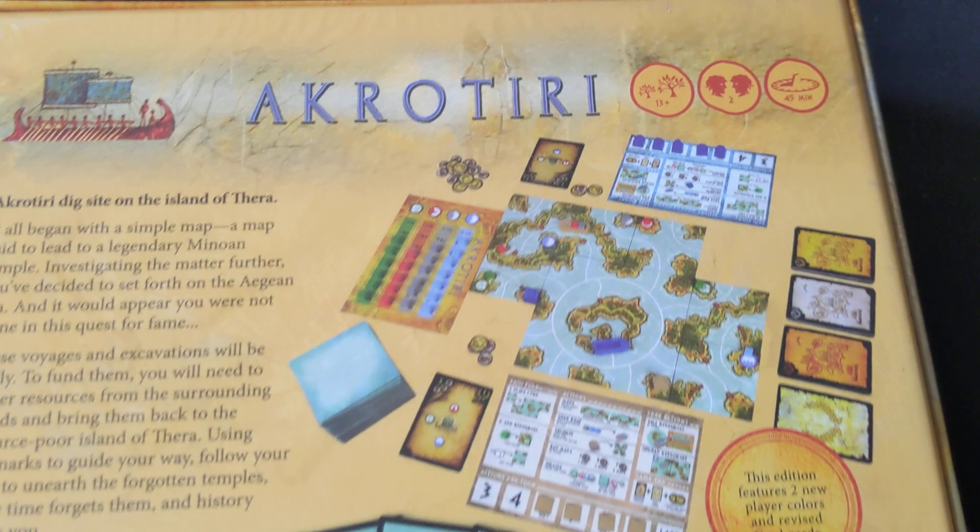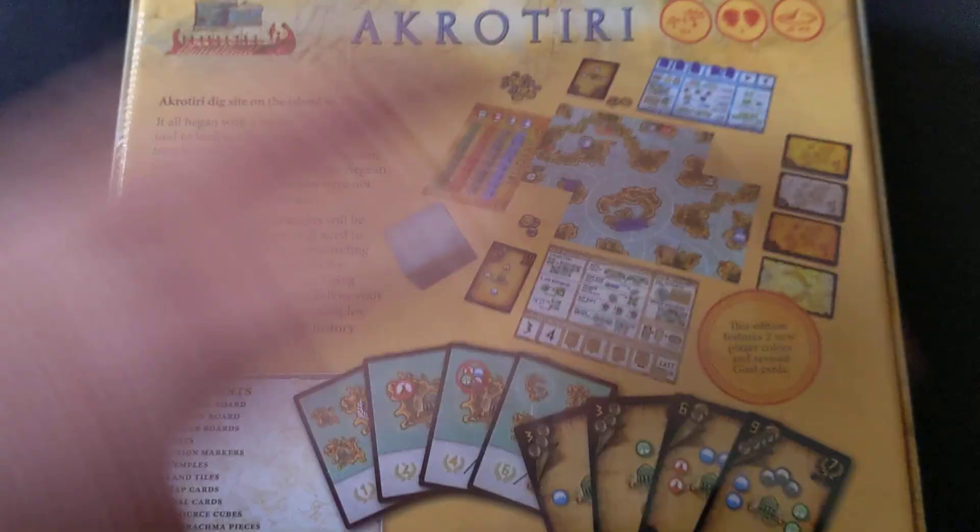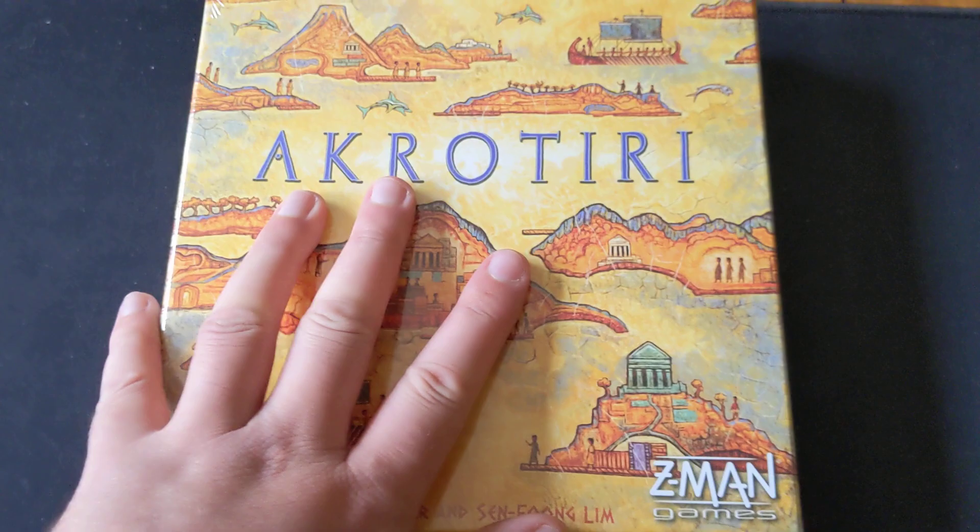Next up I have Akrotiri. I've heard this is supposed to be one of the best pick-up-and-deliver style games. I know pick-up-and-deliver is something a lot of people shy away from, but it's actually one of my favourite mechanisms. I love building those pathways and thinking optimally about the most efficient route. I like the look of this game too — it has a nice muted, classical vibe to it. I've finally got the chance to pick it up, so hopefully this one is going to be something to enjoy. That is Akrotiri by Zedman Games.